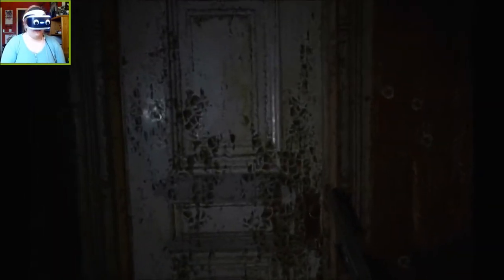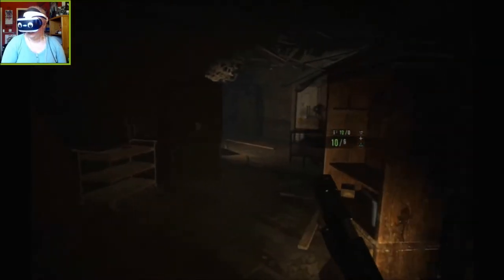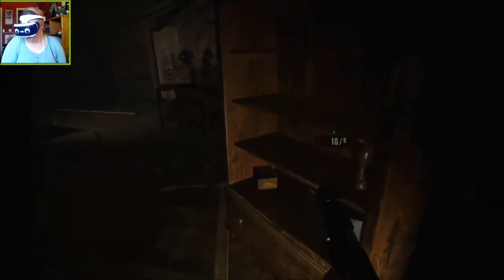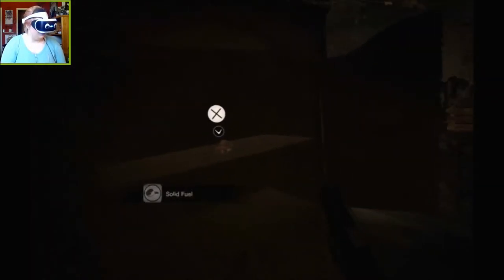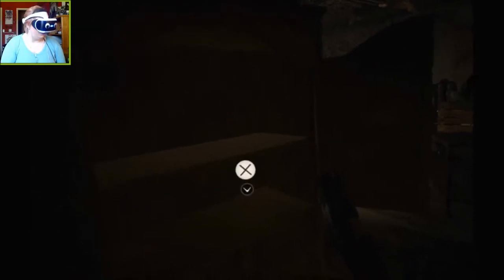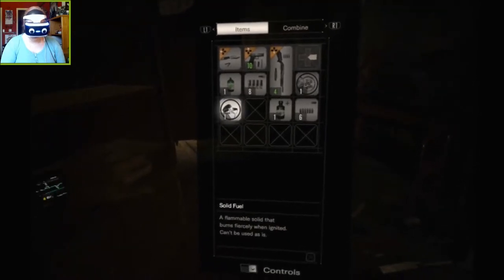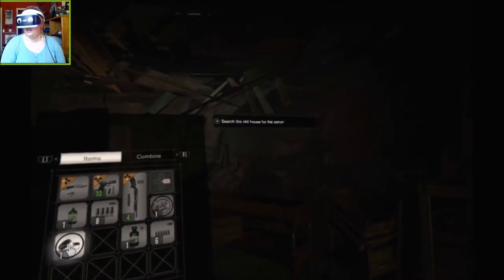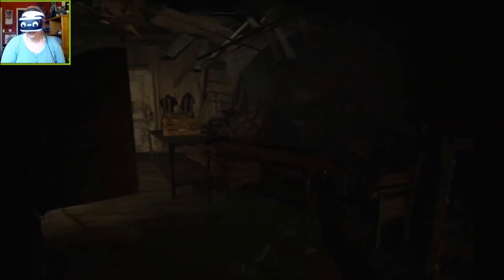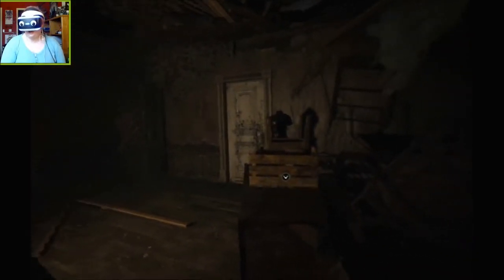Why does Marguerite have to have giant bugs? I'm scared to open this door. Nothing here — good. Solid fuel? What is solid fuel? A flammable solid that burns fiercely when ignited, can't be used as is. So if I'm already searching for the cure, assuming it's in this house — this game can't be that long, can it?